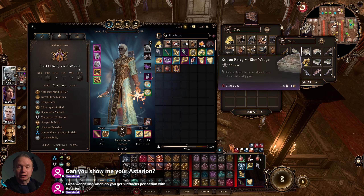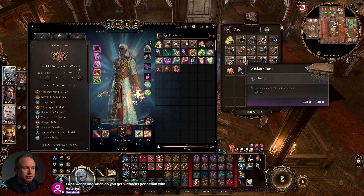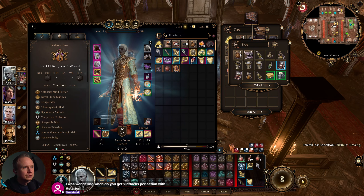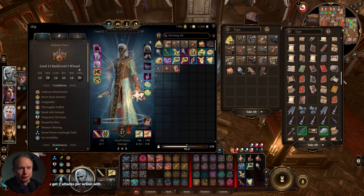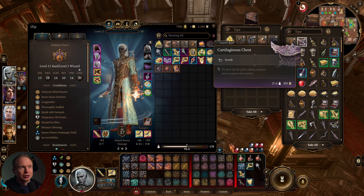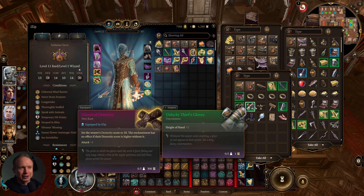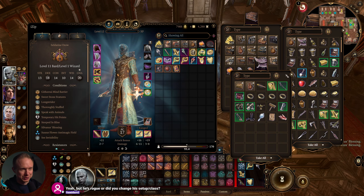The ribcage holds sellables — items I've deemed unimportant that I collect and sell at vendors, already pre-stacked. I'm thinking about a new build for Astarion. The wicker chest has peculiar finds: paintings, odds and ends. The cartilaginous chest has funky items from the Djinn and Mol — like the ring of greater invisibility or the ring of resistance to ants.